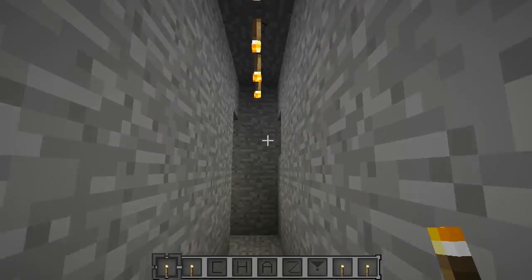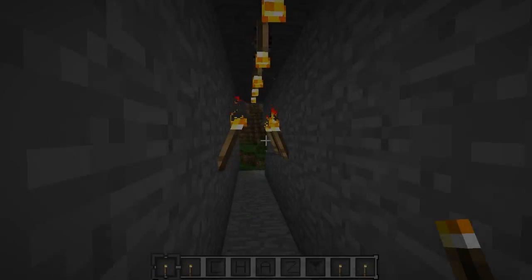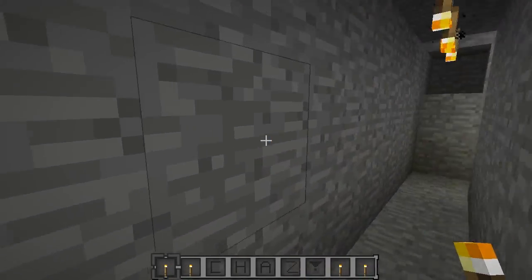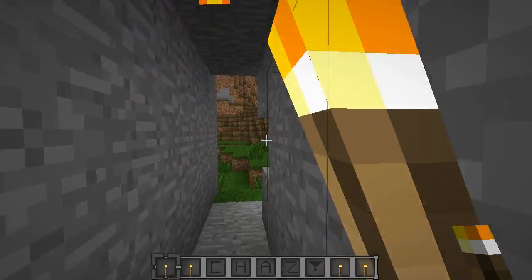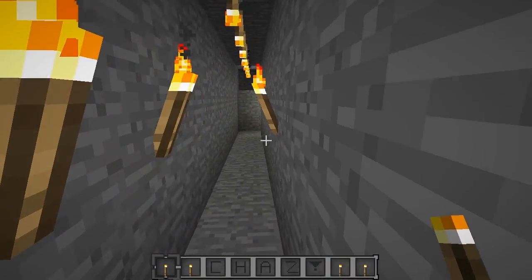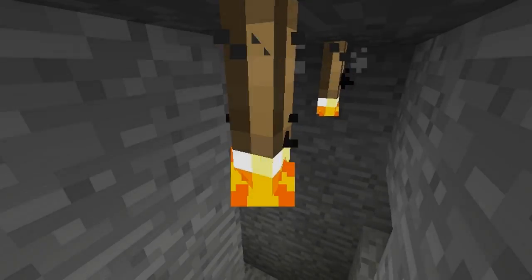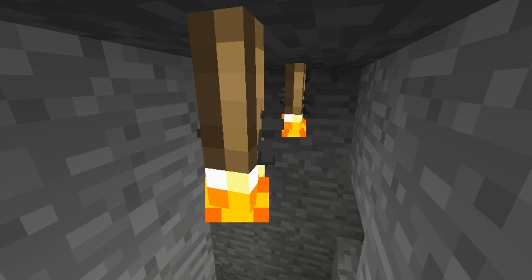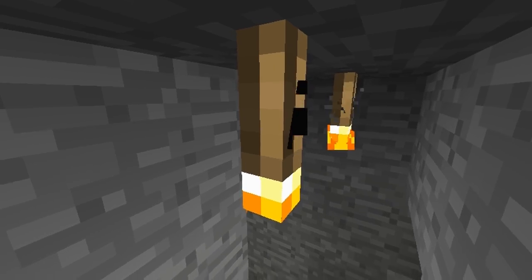Say you're in your little mine shaft and you don't really want to place torches on the side because it's just a one-lane road. I don't like having torches like this because it kind of obstructs your viewing path and it's annoying to walk through them. Having them up here would be very nice — it's kind of like a little light bulb, and it's a small feature I really hope gets added to Minecraft sometime.